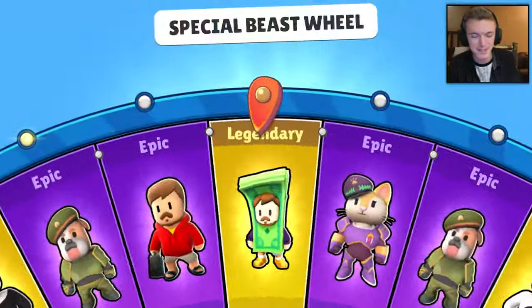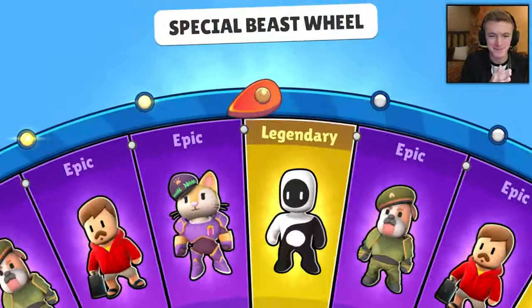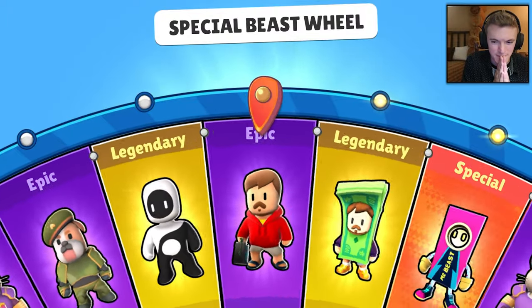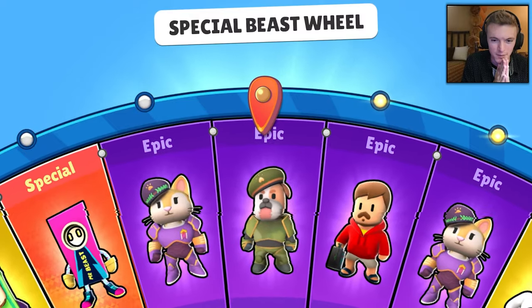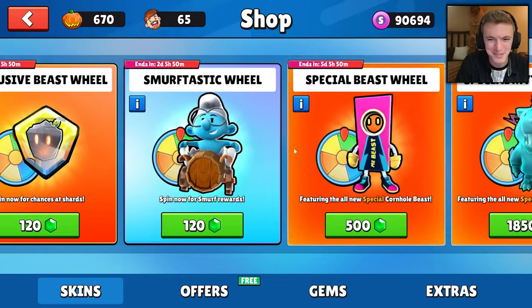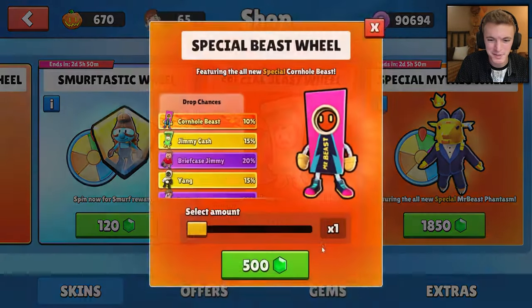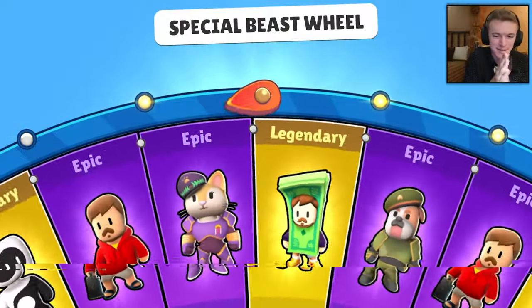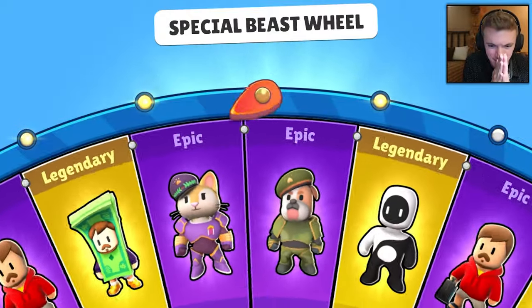Spin number three — come on, give me one of the new ones. It's literally a 50% chance. And we got an old one again — three old ones in a row. It's fine. 1,500 gems of nothing. Come on, give us the new skins please.